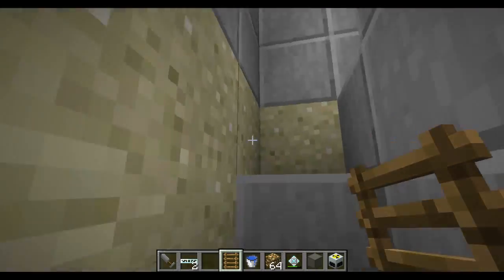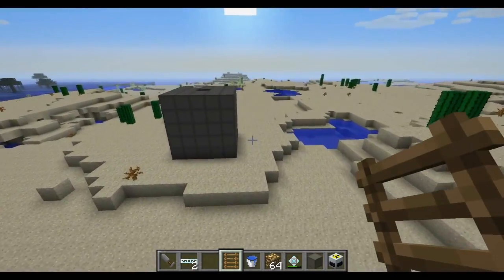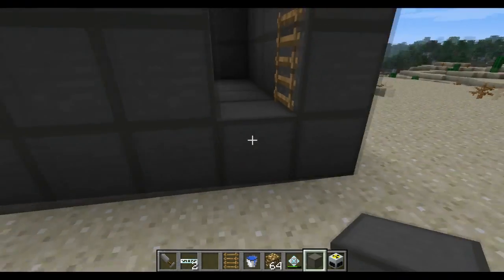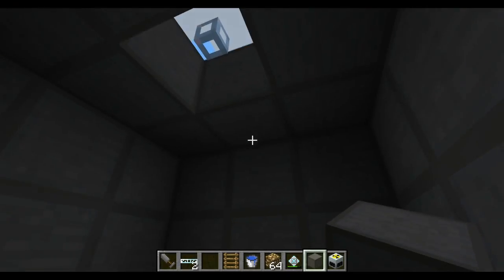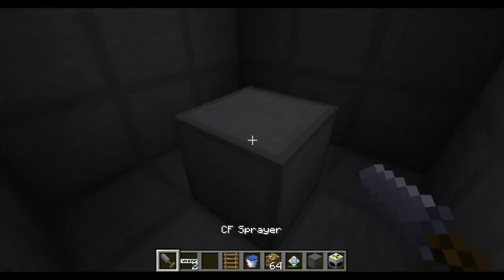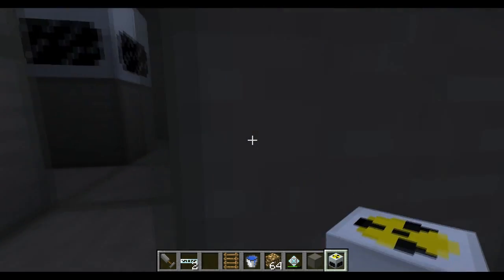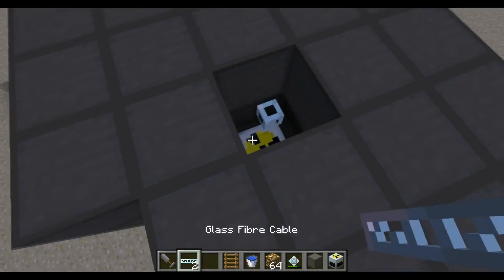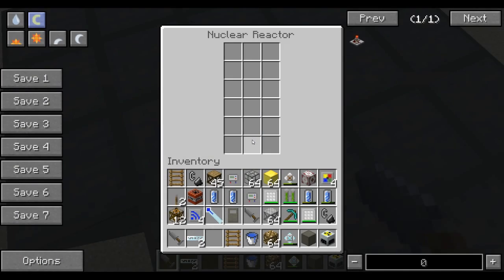So what I'm going to show you guys today is how I made the inside of there. What I use mostly is reinforced stone. Now normally when you make a nuclear reactor, there's always one weak spot, and that weak spot is where the fiberglass comes out. To sort of nullify or remove this weak spot, you have to use CF foam.